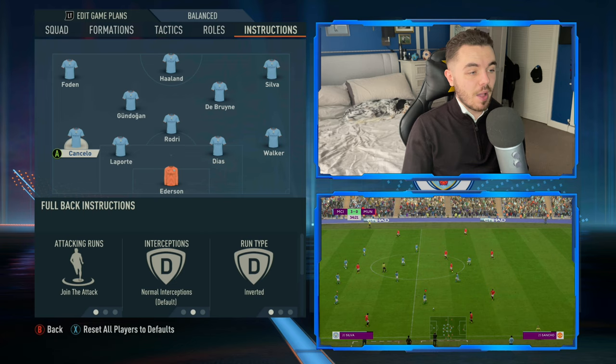At left back, it's slightly different with Cancello. This time he's at left back rather than left wing back as in previous years. What you're noticing with Cancello a lot more is he's coming into central areas more, forming attacking moves, crosses, assists, and even goals from the half channels rather than on the flanks. As a result, his run type is inverted and his attacking runs are on enjoy the attack. It does a better job of recreating this in FIFA 23 than it probably ever has.